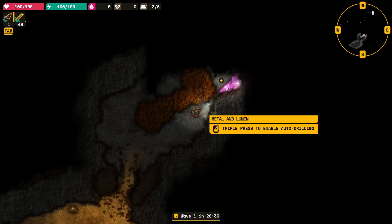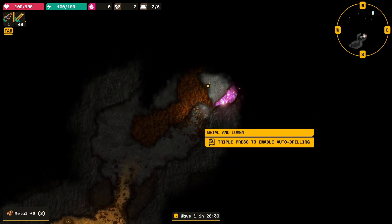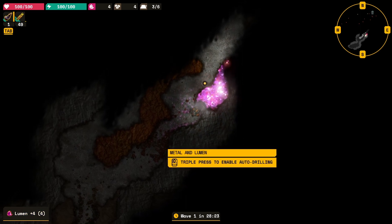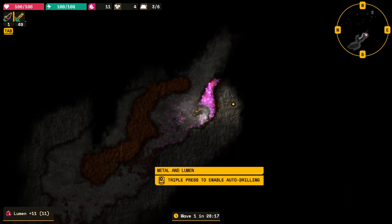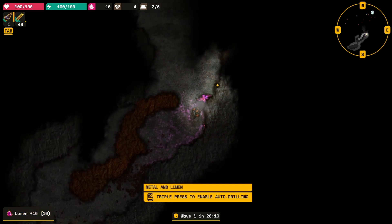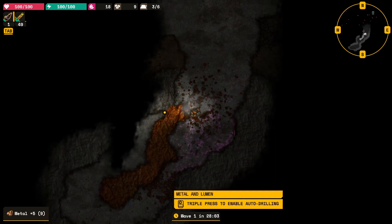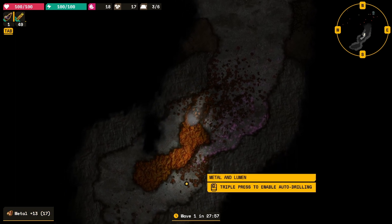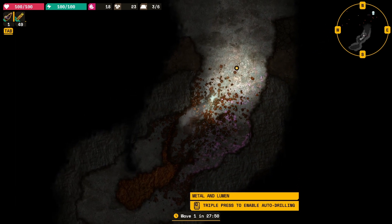Metal and lumen! Triple press to enable auto-drilling - and what would you know, it works. So this is the lumen stuff. If I remember rightly, this is like some rare currency sort of stuff - you use it in tech upgrades. I just remembered it was really tricky to collect, so hopefully we can suck this all up. I think there's metal and there's dirt - oh, that is actually metal. It might be worth grabbing all of this, actually no, I don't think we need it all.